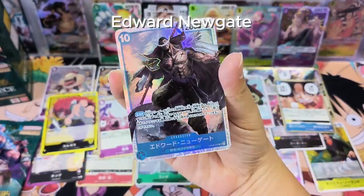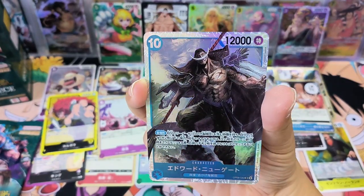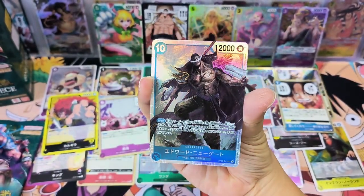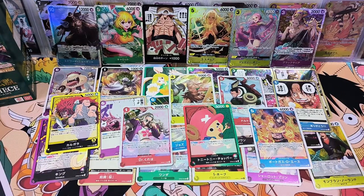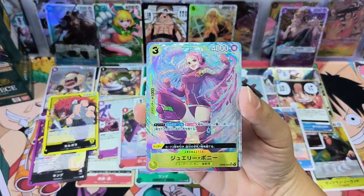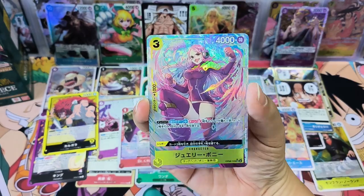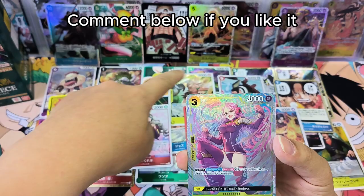Wow, Whitebeard super rare card! This card is cool — he looks quite cool. We have opened all the cards today and the kit for today is the eternal art Jewelry Bonnie. Do you like her? Do you think this card is nice? Comment below if you like it or any other card here.